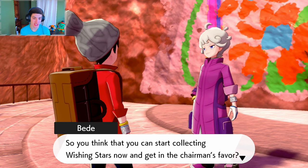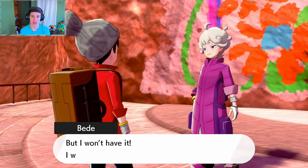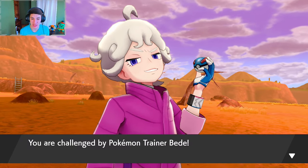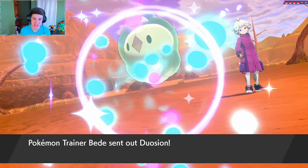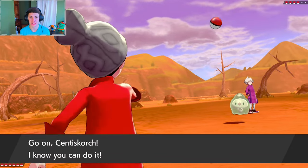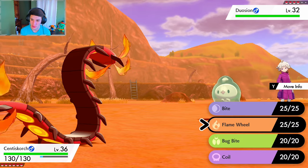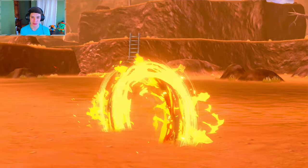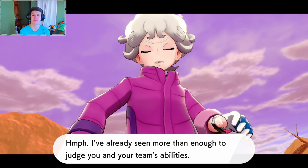Bede says something about collecting wishing stars and getting the chairman's favor. I think we're going to have to battle and beat her. Luckily I healed up my Pokemon beforehand. She has Duosion — that's a weird name. I've got my boy Scorbunny at level 36. Flame Wheel looks so dope with Scorbunny; he kind of just rolls up with it.